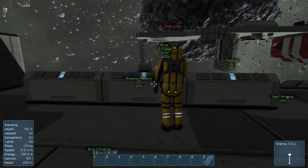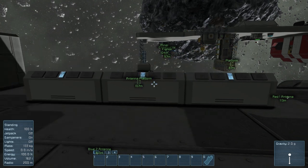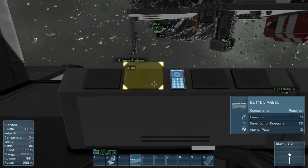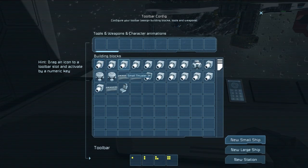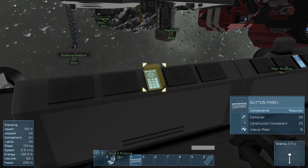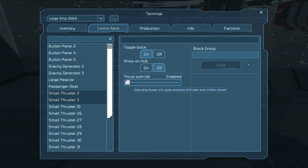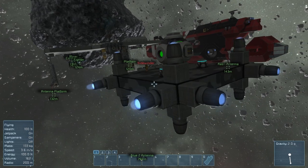In theory we might not even need the passenger seat — we could just have windows in front of the consoles. I'll get you to control one side; do you want forward and reverse? Good first test: let's see if we can get around an asteroid without running into it. We need to figure out which thrusters do what, so I'll thrust-override some of these.